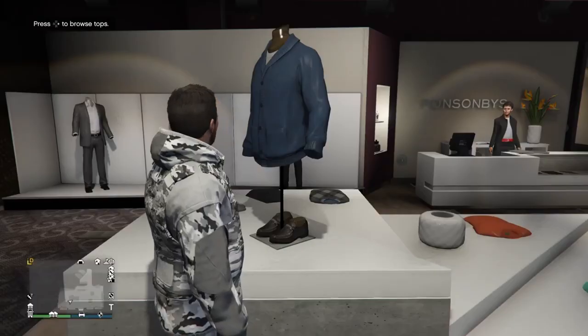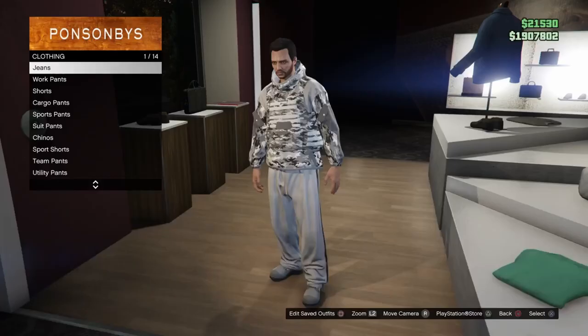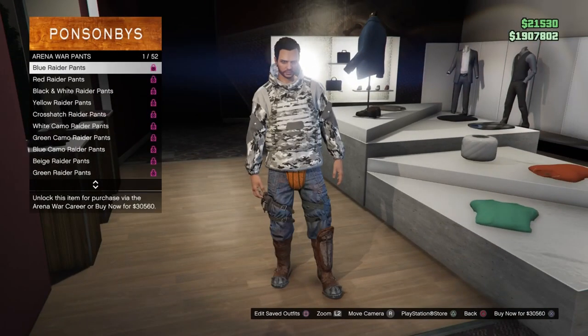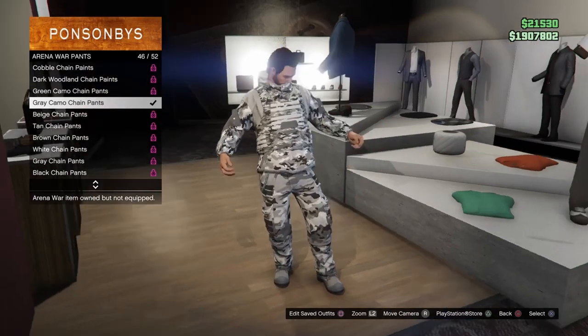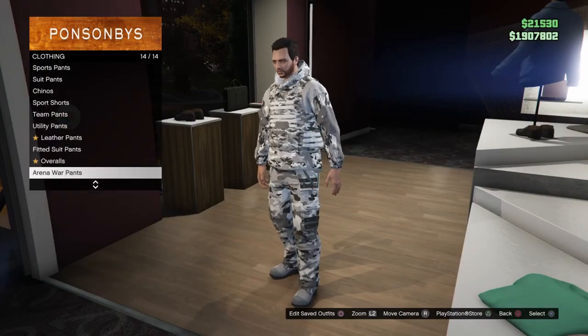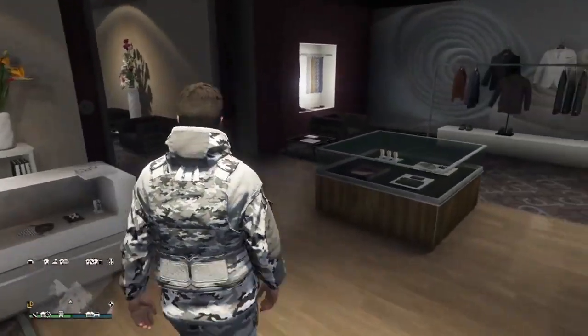Once you've done that, head over to the Pants section and go into the Arena section. Scroll down until you find the gray camo chain pants — go ahead and equip those.